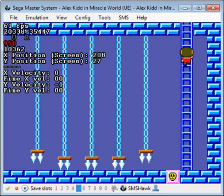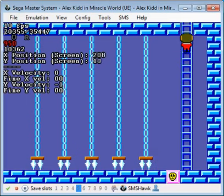What the TAS does is climb this ladder and hold up and right for the whole time, but on the last frame before the screen transitions it lets go up. That makes Alex fall down so the screen transitions downward because he's moving downwards.